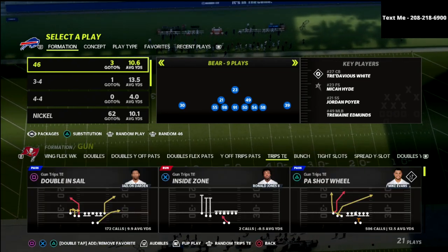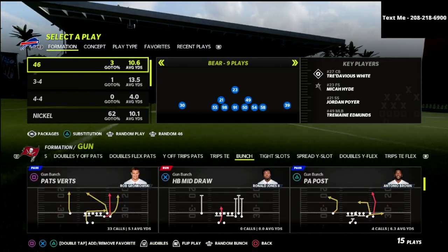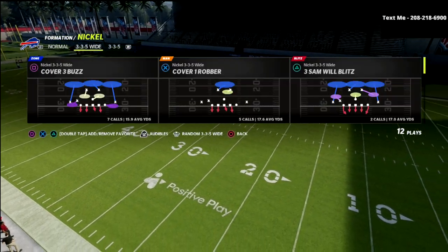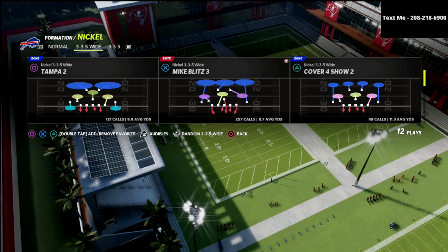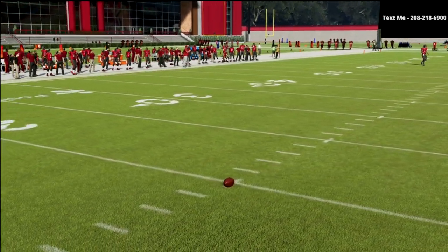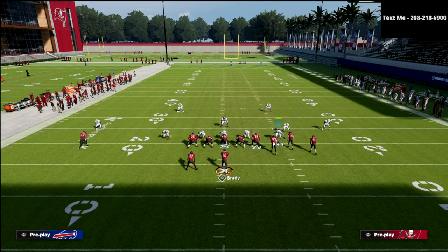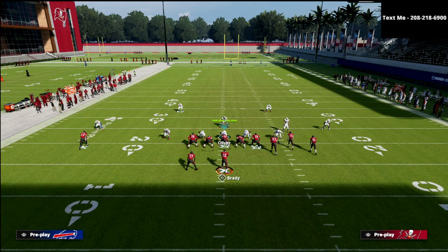Let's talk about bunches — easy place to start. We're going to come out in the nickel 3-3-5 wide. I've gotten the question a lot: why do you recommend auditioning to 3-3-5 wide from 3-3-5 normal? Here's the first reason: if I come out in Mike Blitz 3 and I click on to a linebacker and try to put him into man coverage, I can only man him up on people on the left side of the screen. The same is true of the right-side guy — he can only man up people on the right side of the screen.